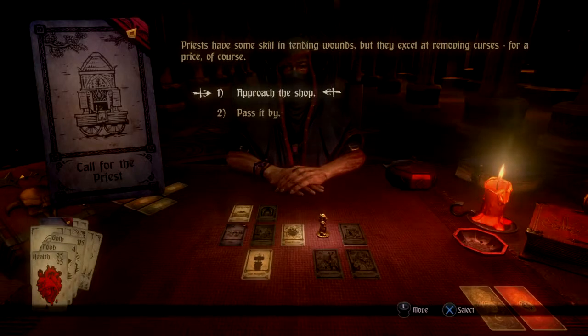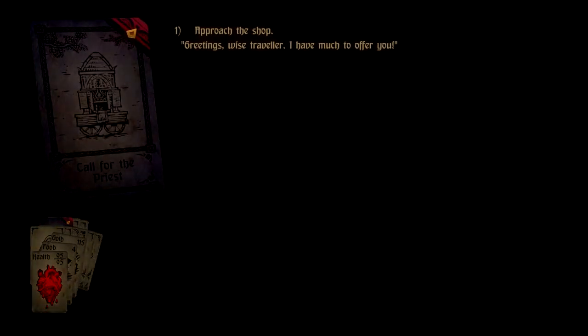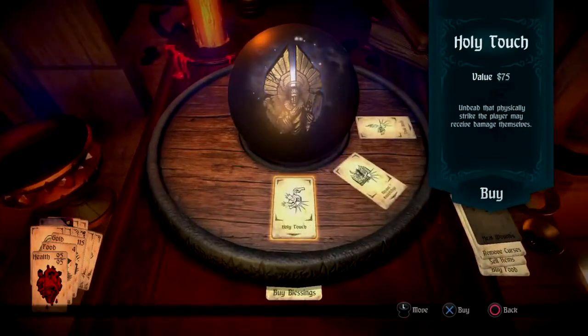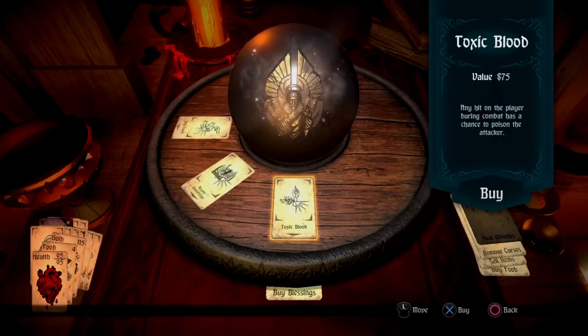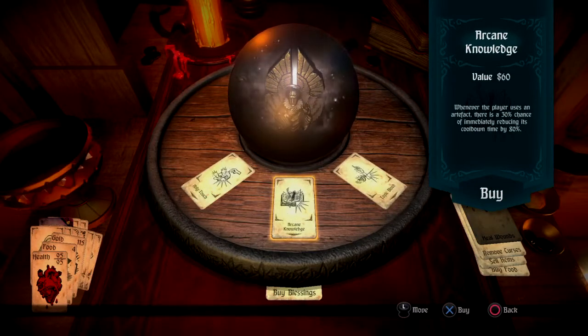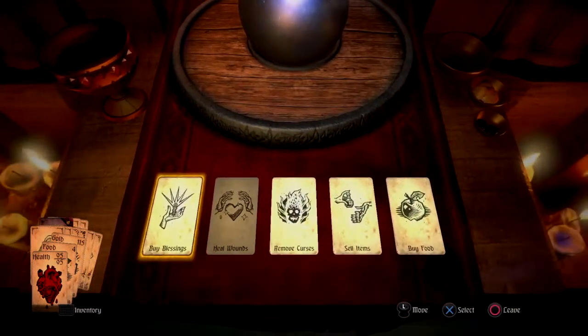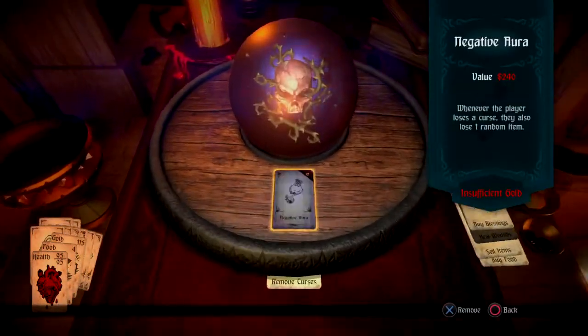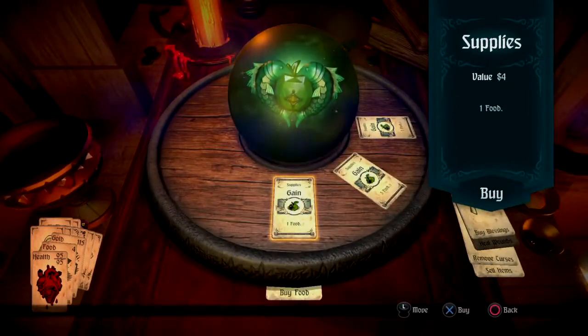Wait a minute, call for the priest, right? Let's see if we can buy Wrath of the Old Gods. It's probably super expensive if it's even in here. We have a lot of money, but we don't have a ridiculous amount. Buy blessings. Any hit on the player during combat has a chance to poison the attacker. Undead that physically strike the player may receive damage themselves. None of that stuff is useful. Remove curses — we don't have any curses. Buy food, though. We're gonna have to do that.